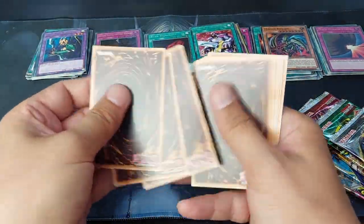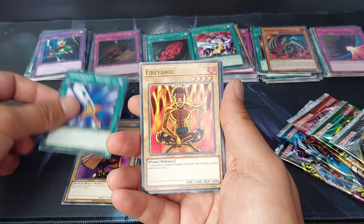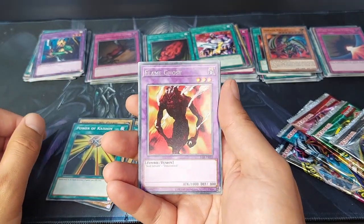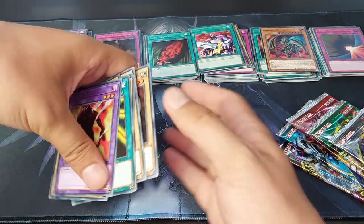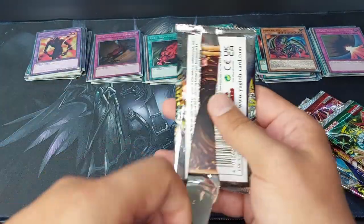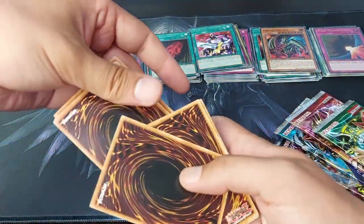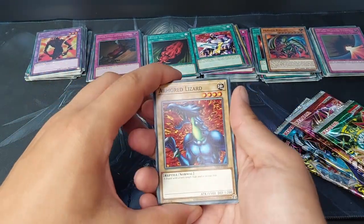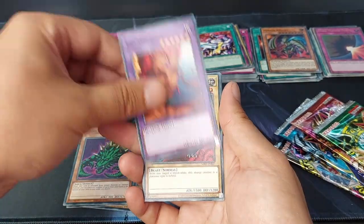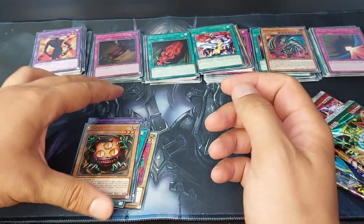Three to the front: Mammoth Graveyard, Man Eater, Skull Red Bird, Legendary Sword, Fire Yarrow, Hitotsumi Giant, Horrification. The rare is a Flame Ghost and the Dark World Ports. Metal Raiders. We have Armored Lizard, Prevent Rat, Steel Scorpion, Swamp Battle Guard, Yaduro Karu, Empress Judge, Pale Beast. The rare is Sun Gun and a Block Attack as my last card.